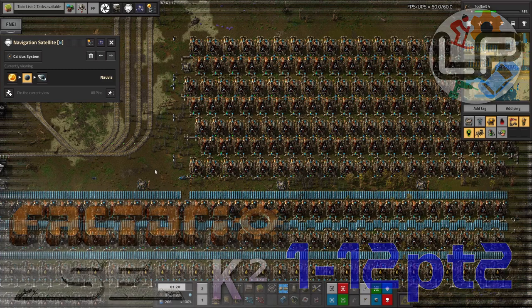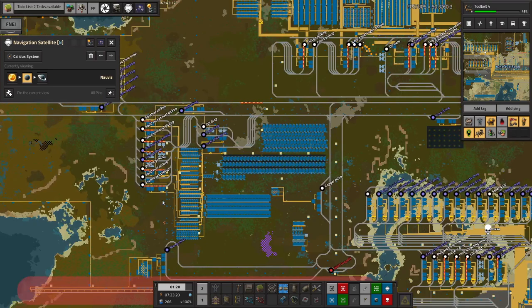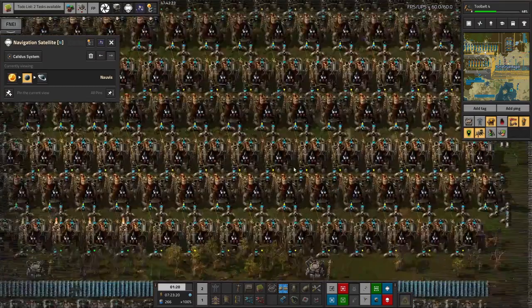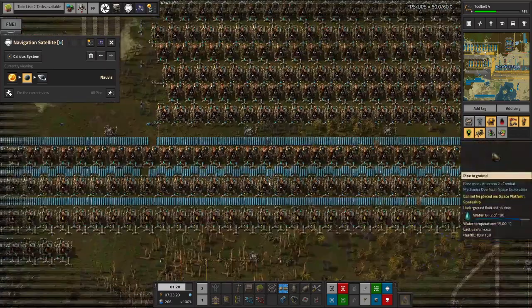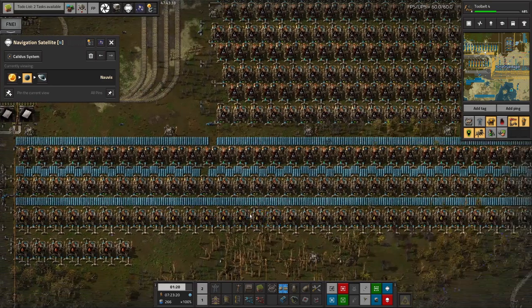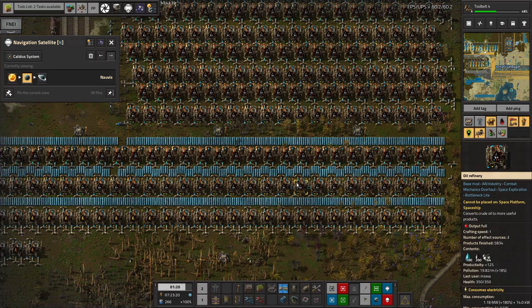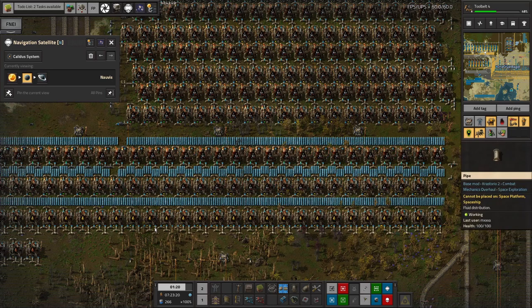Mark has been very busy expanding big oil to make it even bigger, so it's now taking up an even larger area. He's put in lots more machines converting crude oil straight into petroleum gas, and possibly extended the light oil production as well. It's quite entertaining that this massive oil refining area — all dirty hydrocarbons and fossil fuels — has quite a lot of solar panels filling in the gaps, which will provide a bit of power.